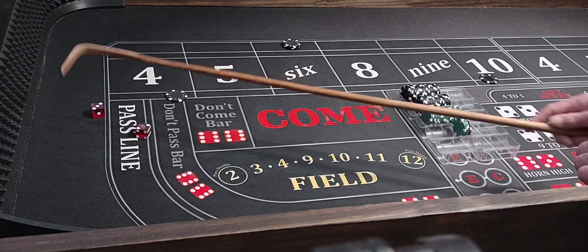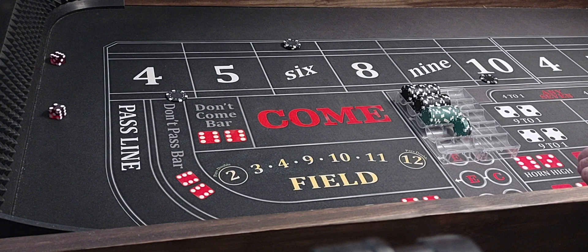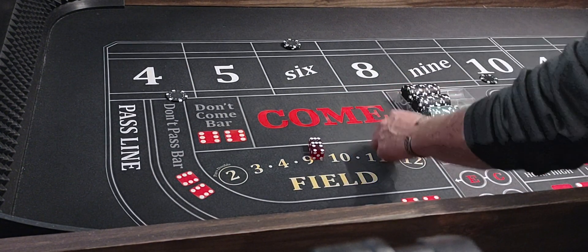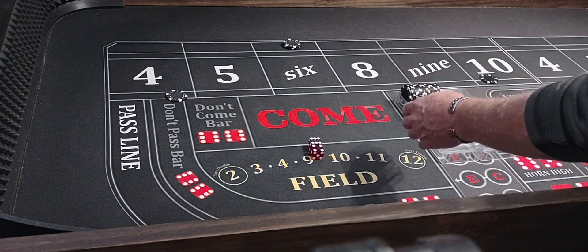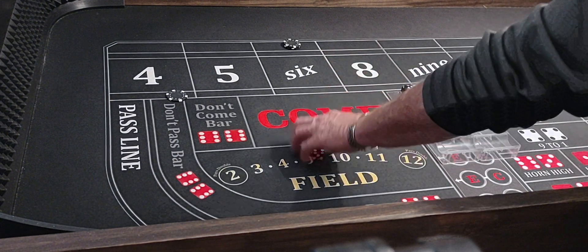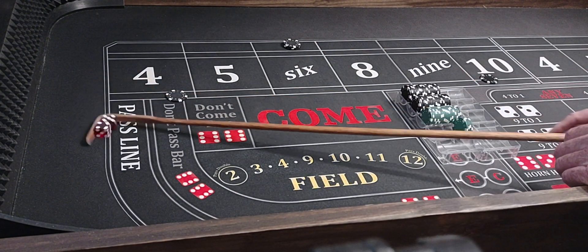You can play this strategy with a 5 and 9 with a 4 and 10. Or you can play it with a lay 6 or 8 — start out laying the 6, buying the 8. They win about the same amount of money. I like it with a 4 and 10, or a 5 and 9.